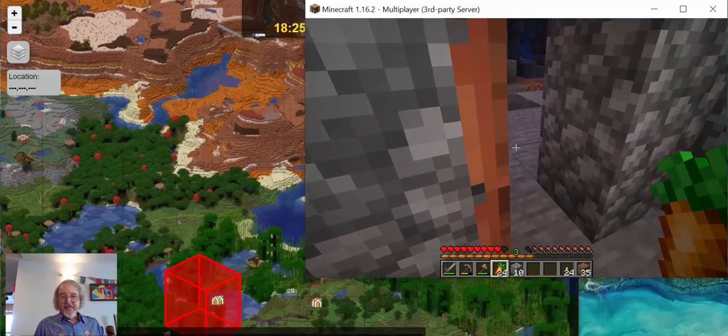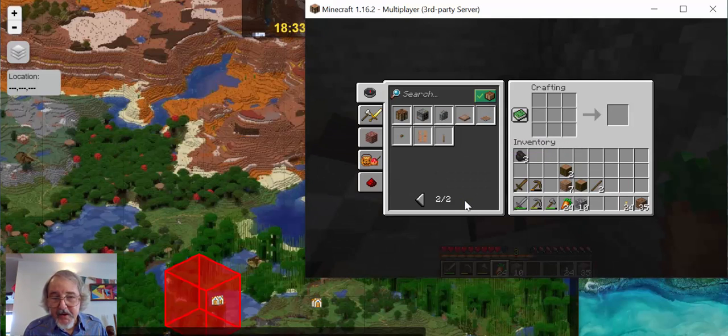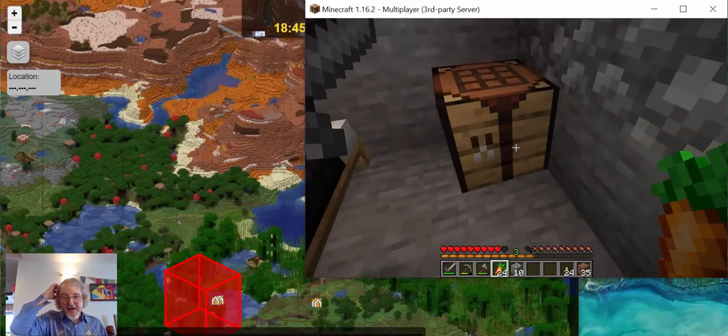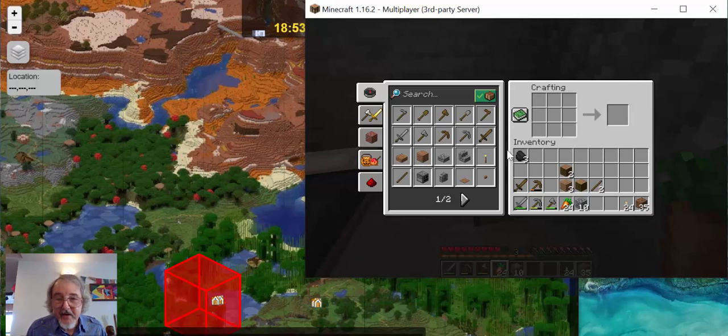I'm going to make a chest and put it in here, because what we can do with a chest is we can keep things. That's a crafting table - that's not a chest. I made a crafting table by mistake. A chest and a crafting table look very similar. The reason I can't make a chest is I don't have enough planks. So I need to take one of my logs - I'll just take all of my logs because I have coal now - and I'm going to turn them into planks. Now I've got plenty of planks and I can make a chest.